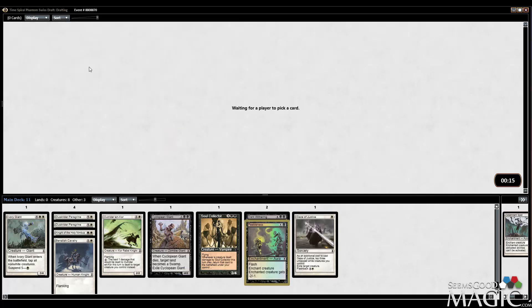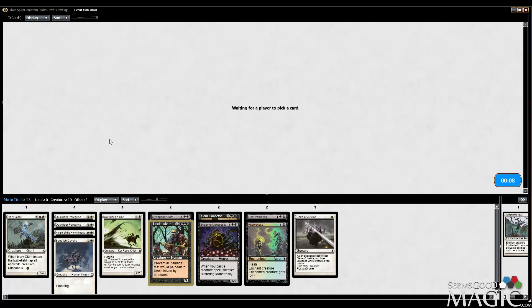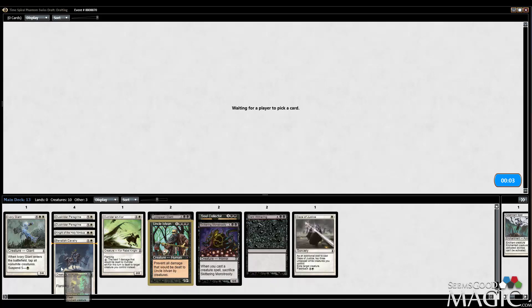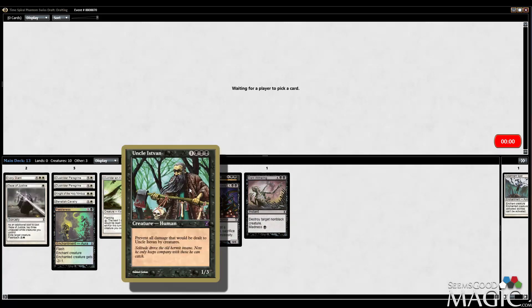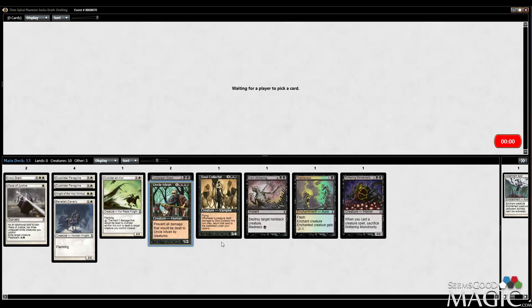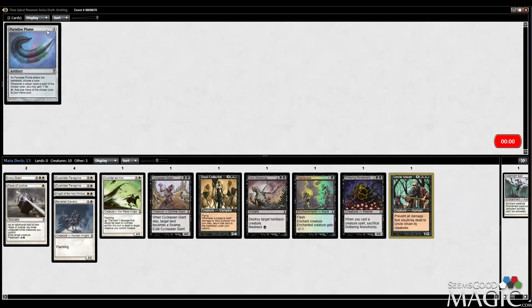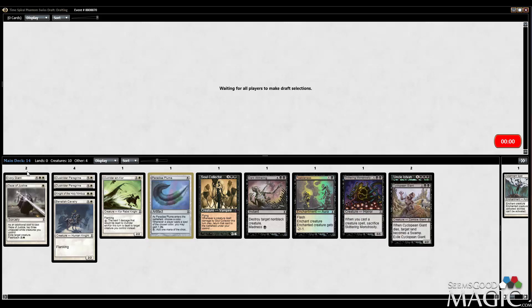Feebleness seems like a decent removal spell to me. So I've got a really awkward deck going here — I've got Gaze of Justice on one end and Uncle Istvan on another. He's really good with Outrider though. I always thought Paradise Bloom was good, so... shows how much I know about this format.